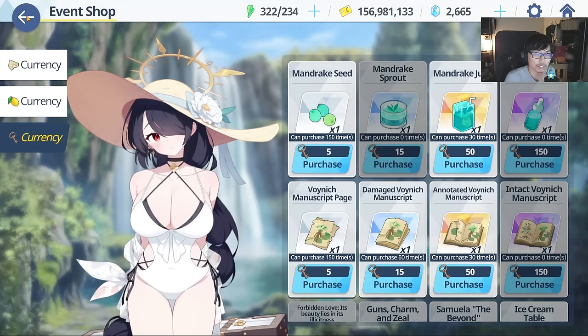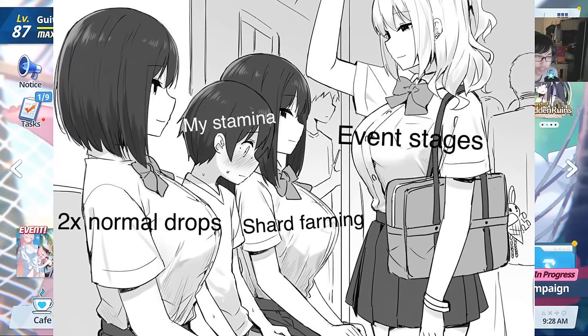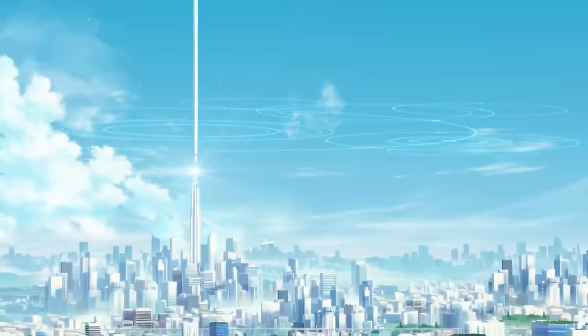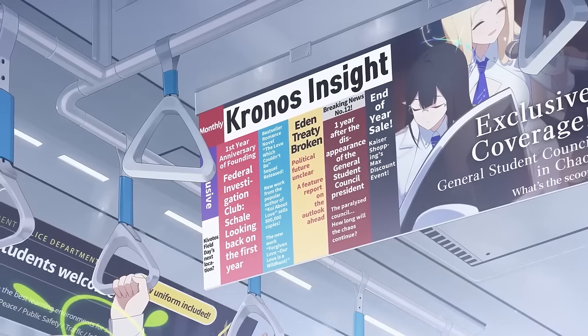It's always going to be a struggle if you're a new player. Should you be farming the event, the double/triple drops, or specifically the welfare character of the event — in this case, swimsuit Koharu? She's unique to this event; the more you play the mini game, you'll be able to farm her shards, which is something players are very concerned about.